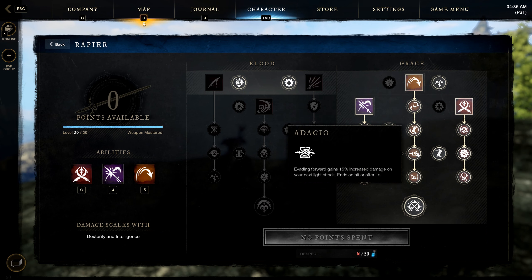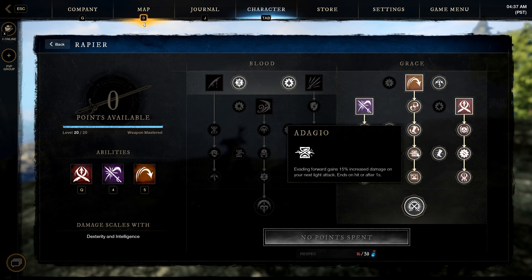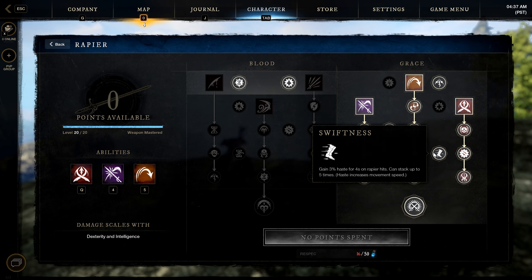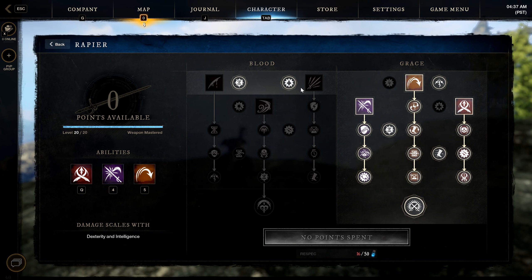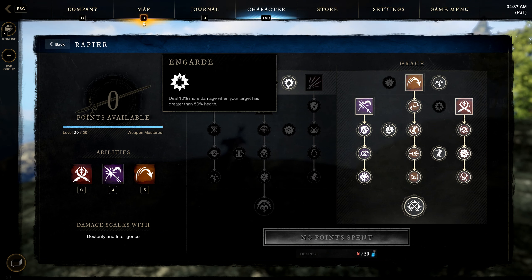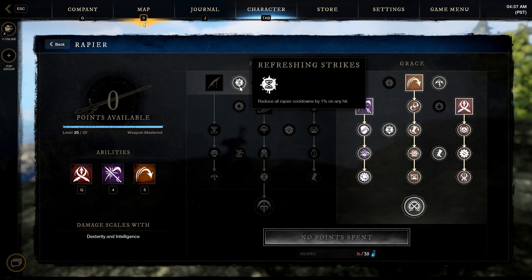The Adagio passive: evading forward gains you 15% increased damage on your next light attack. There's an armor perk that lets you proc this in any direction — left, right, or backwards — still getting the damage increase. Swiftness gives extra movement speed to help kite. Red Curtains: whenever you crit, reduce all cooldowns by 5%. On Guard: deal 10% more damage when the target is above 50% HP. Refreshing Strikes reduces rapier cooldowns by 1% on hit.